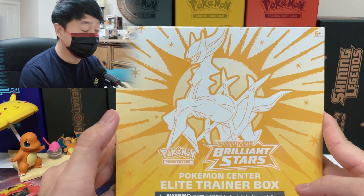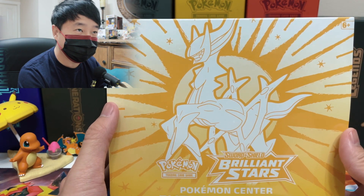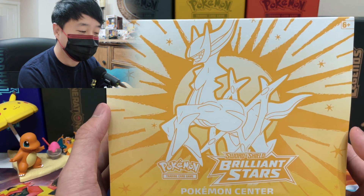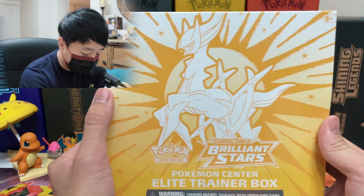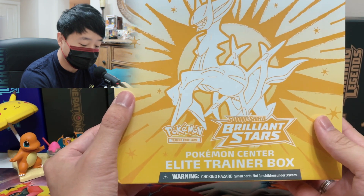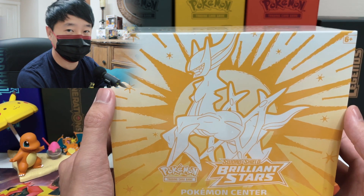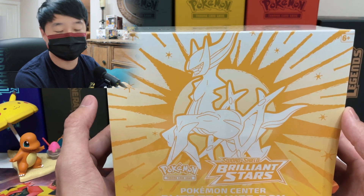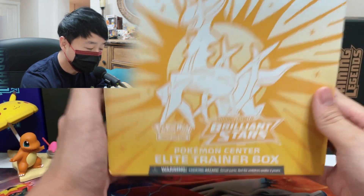Enough talking — let's take a look at the boxes. I am super excited for this set. I can't remember the last time a regular set made me this excited. The artwork is amazing, we got Arceus on this box. I love the design — it looks very holy. If you were gonna give an online game class for Elite Trainer Boxes, this one is definitely either a white mage or a paladin.